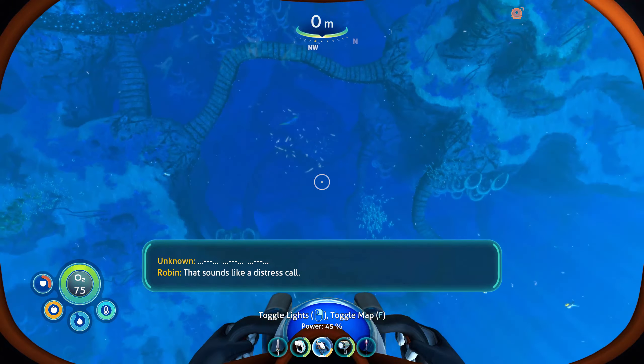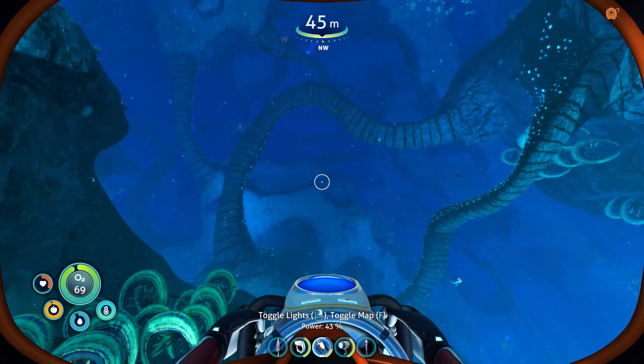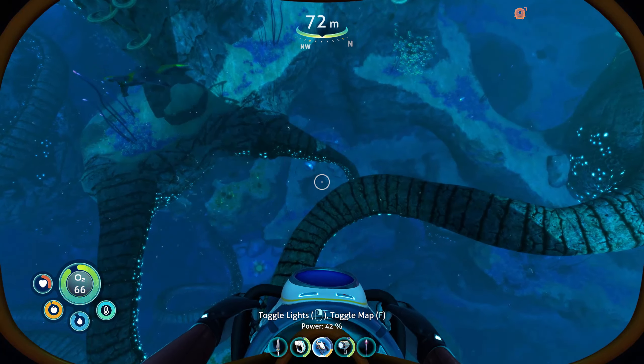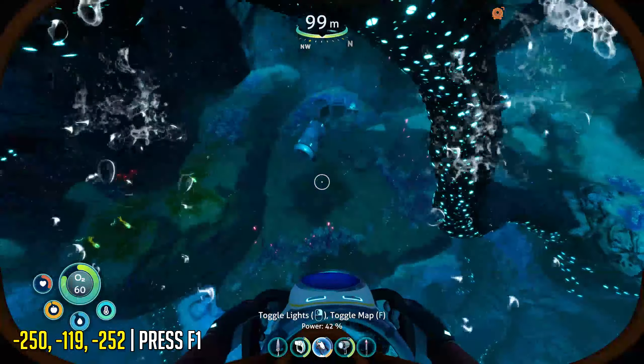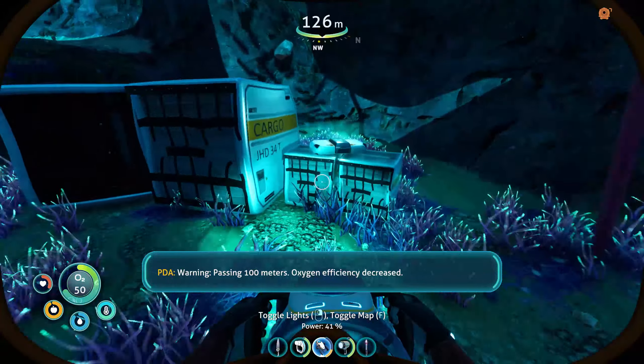Just watch out for those sharks that don't really seem to have a very large aggro range, so you probably won't have any issues avoiding those. At around a depth of 50 meters it's a lot easier to spot, and you just go up to it. Click on the data box right there and you will have unlocked it.